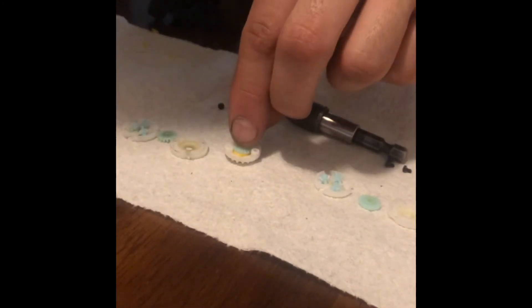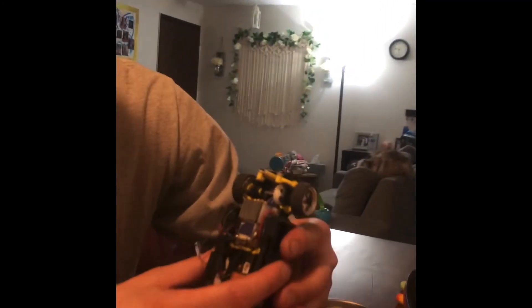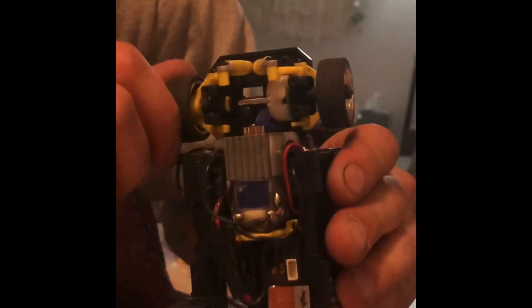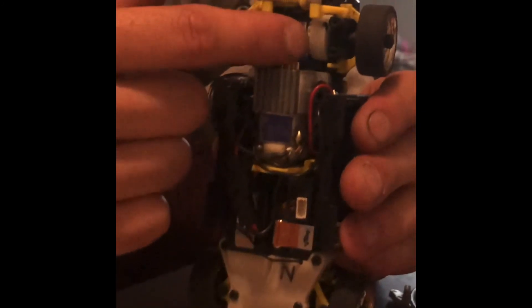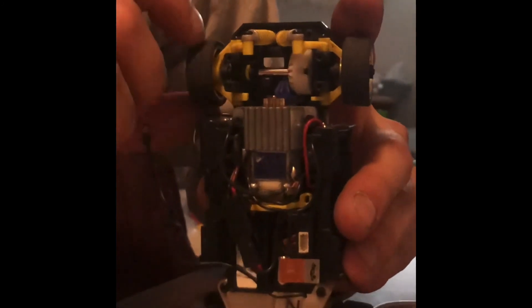Both cars are put together now. On the Mustang you can see both wheels are now turning together with the piece of nerf dart in there, and that's what I did on my x-mod to create practically an LSD in the stock diff. Hope you guys liked the video — have a good night.